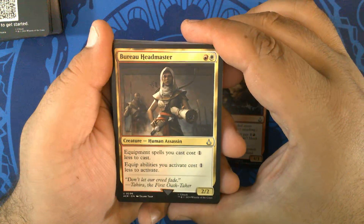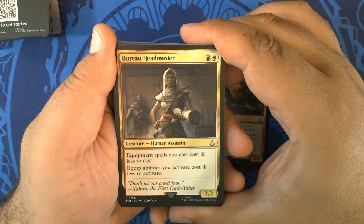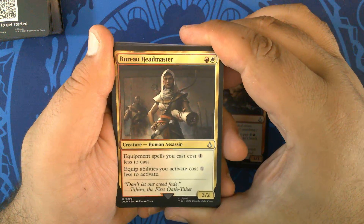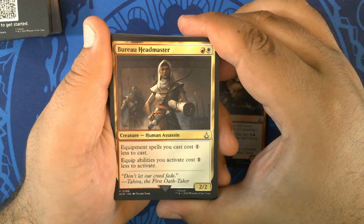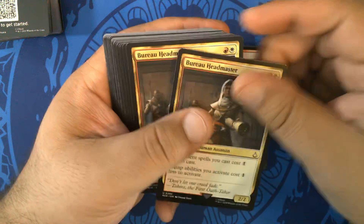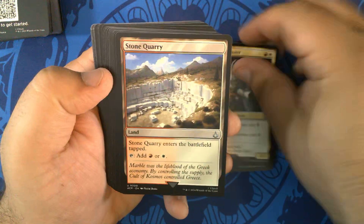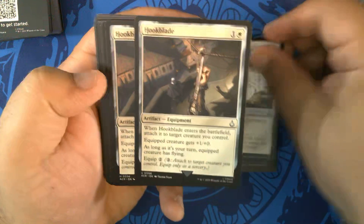Bureau Headmaster — red-white for a 2/2 Human Assassin. Equipment spells you cast cost one less to cast; equip abilities you activate cost one less to activate. This could find a place in red-white Cheerios — that would be pretty cool. Three of those. Stone Quarry — a non-basic land that enters tapped, taps for red or white. Three of those.